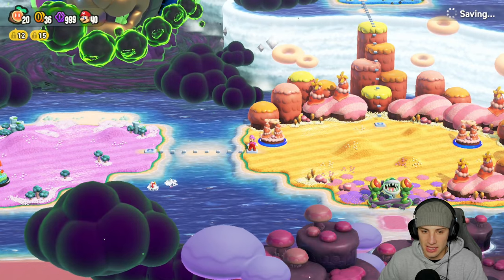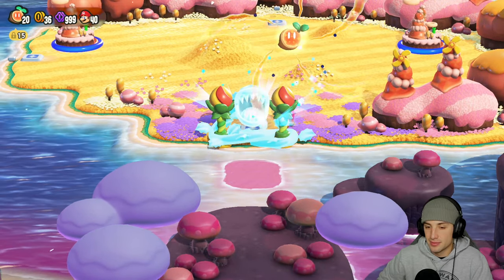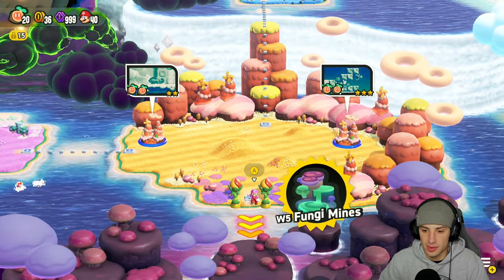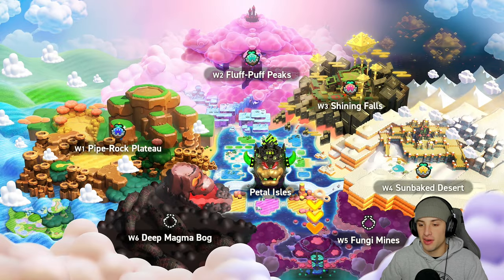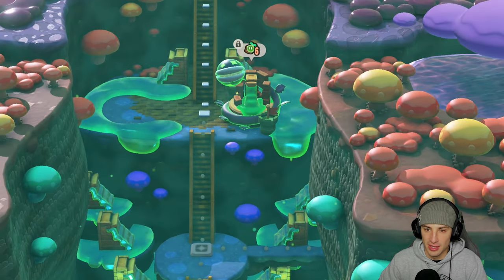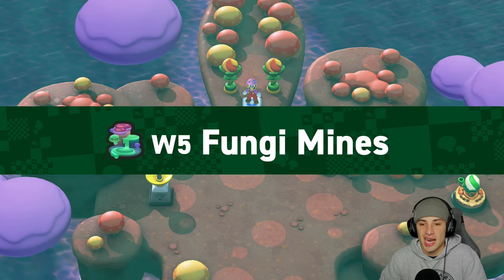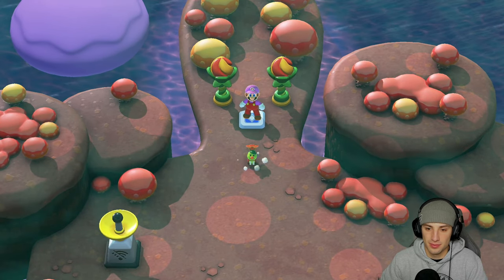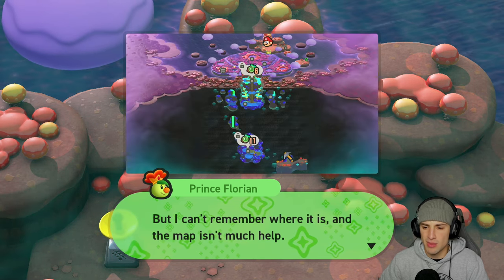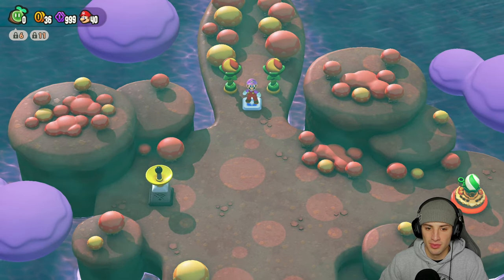We got that done. Now is a perfect time to head to World 5 and get started. The Fungi Mines - fun guy mines! This is like a poisonous mushroom level, you got all the mushroom people here. I think it's a really cool world. Fun guy mines, baby! Prince Florian popping out - we found our way to the Fungi Mines. I know there's a royal seed around here somewhere but can't remember where. It's mines, goes straight down into the ground.